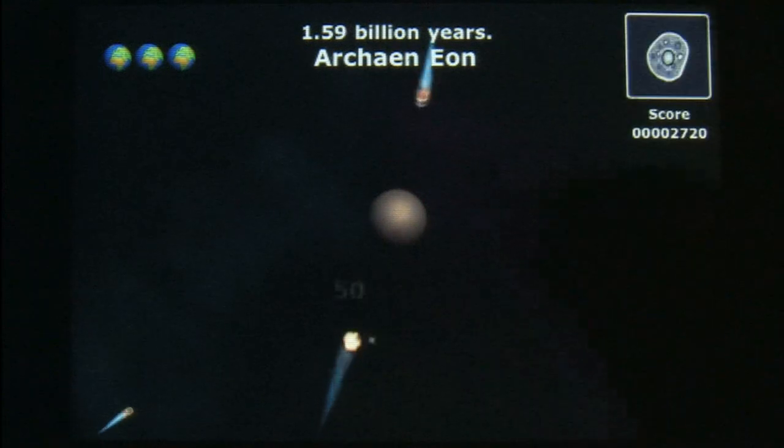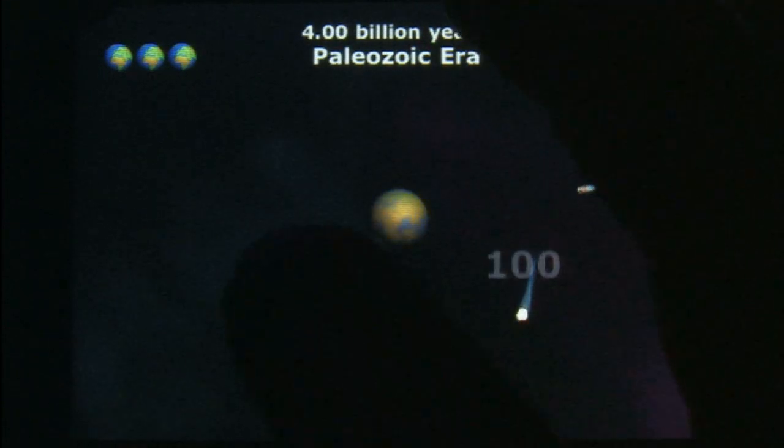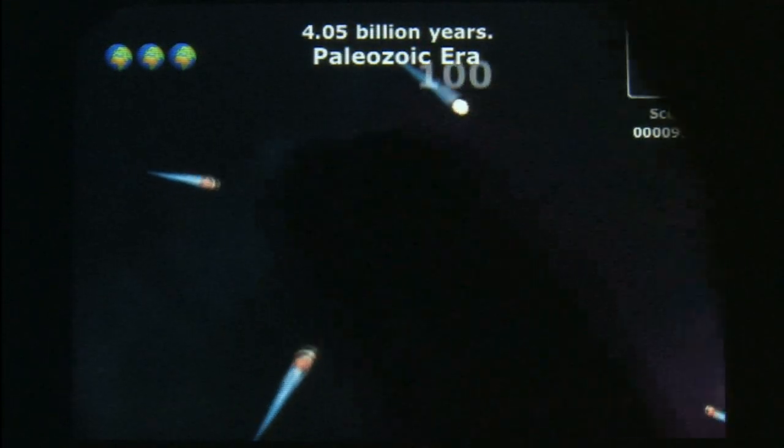If you tap them without missing, you earn a combo multiplier bonus. And if they break through your finger defense and hit the planet, then something changes in the storyline.